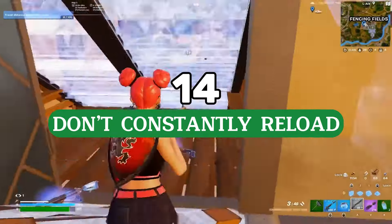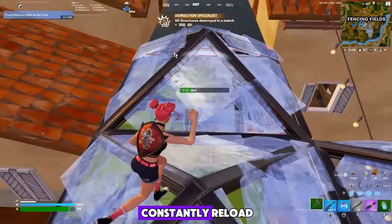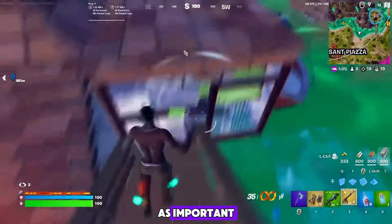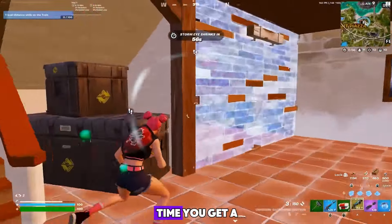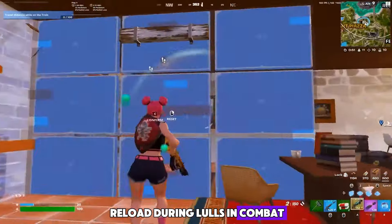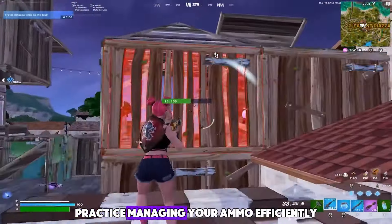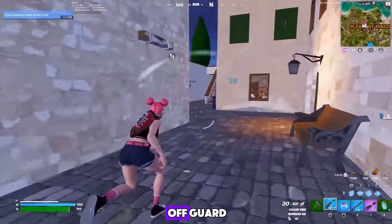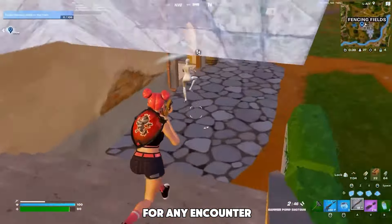Tip number fourteen: don't constantly reload. While keeping your weapons fully loaded is important, reloading at the wrong time can leave you vulnerable. Instead of reloading every time you get a few shots off, be strategic about it. Reload during lulls in combat, when you're in cover, or while moving to a safer position. Practice managing your ammo efficiently and make sure to time your reloads so you're not caught off guard. Balancing your need for ammo with your need for safety will keep you prepared for any encounter.